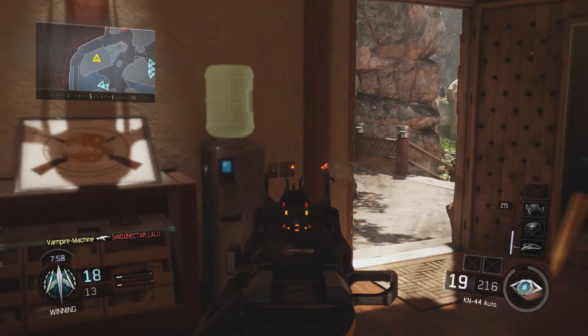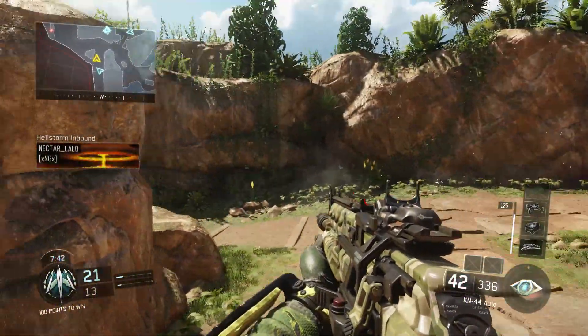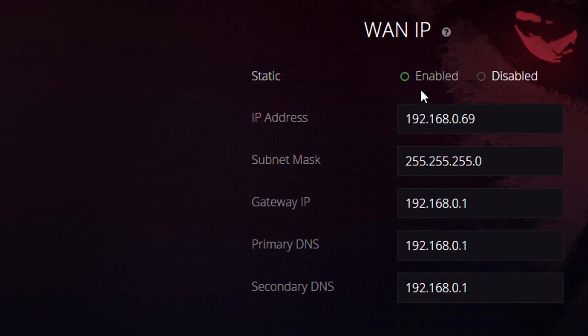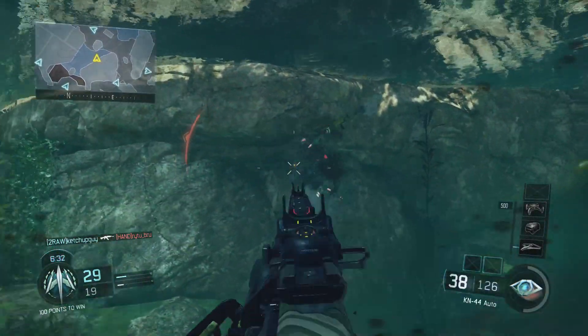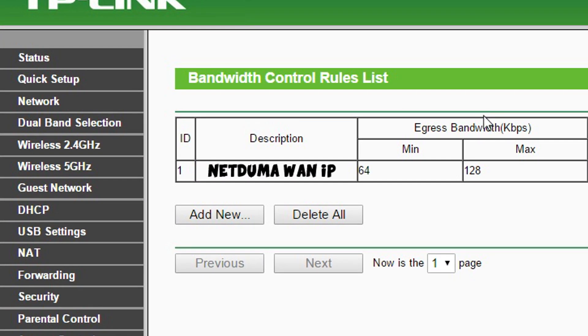To properly throttle your NetDuma's network using the TP-Link bandwidth control, you do have to assign your NetDuma a WAN IP. To do so, click settings and go to WAN. You can see I've got my WAN IP enabled and I've assigned an IP address that does not conflict with my gateway IP. And when throttling the NetDuma's network, don't forget to add that new WAN IP address to your rule set in the TP-Link bandwidth control.